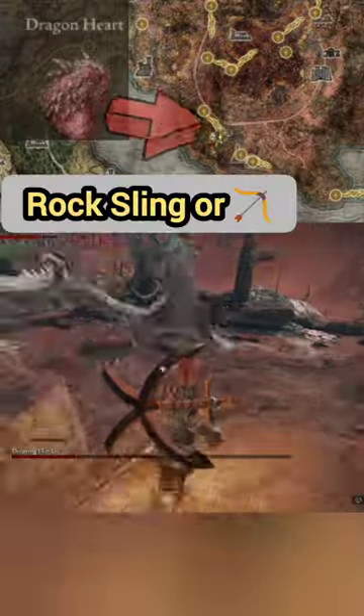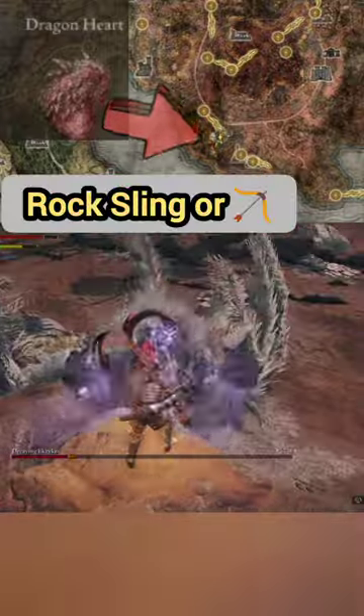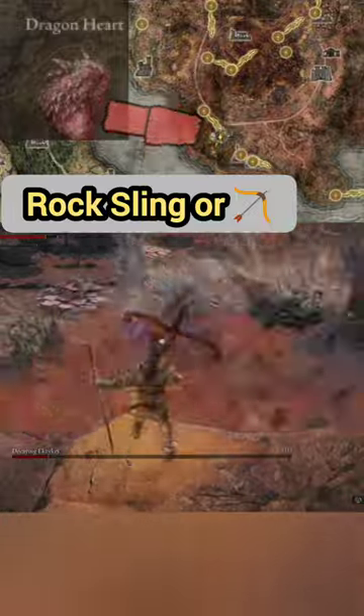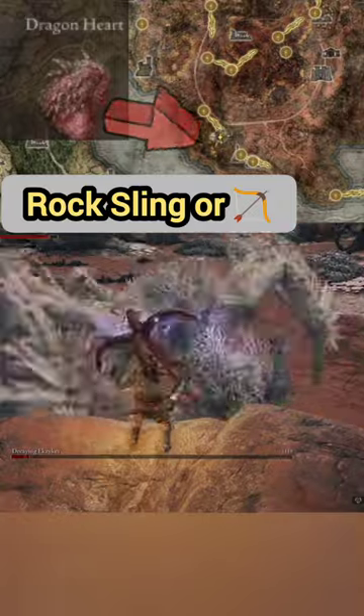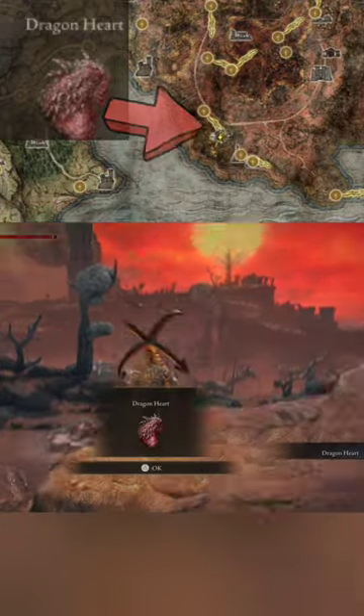Another way is to load up on arrows and fire those as well. It's a tough fight but definitely worth it because there is that dragon heart that it will drop, and if we can hang around long enough we will get it.